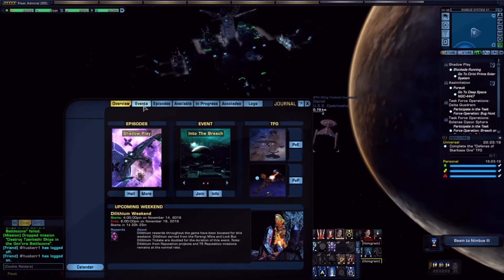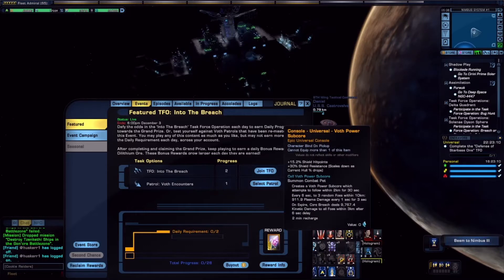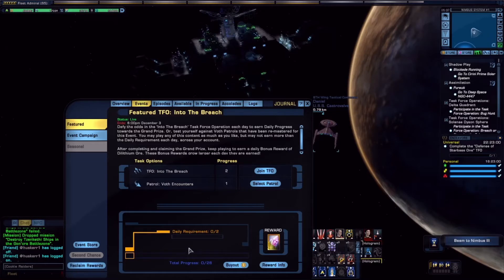What I plan to do today is show off one of the events going on where you can actually gain the console — a Universal console called the Power Sub Core. The way you can get this is by taking part in the Interbreach event and doing patrol Voth encounters. There's Progress 1 and Progress 2, and I'm not entirely sure whether you have to do Interbreach twice or do Voth patrol encounters to fill both bars.